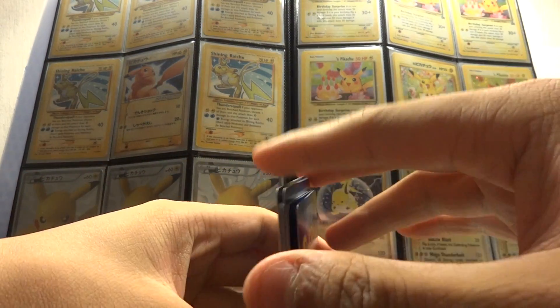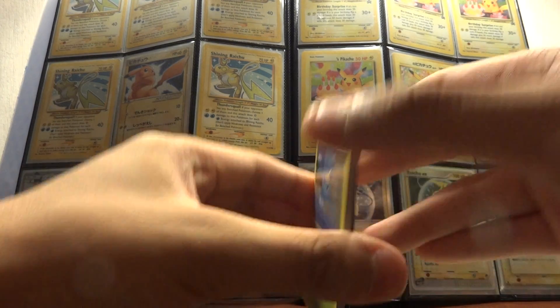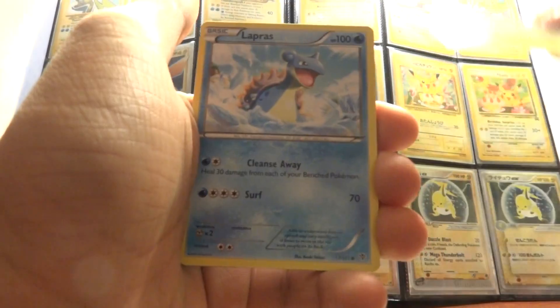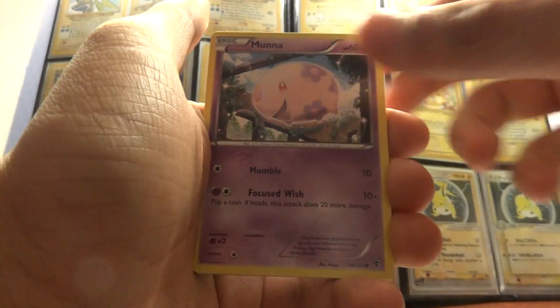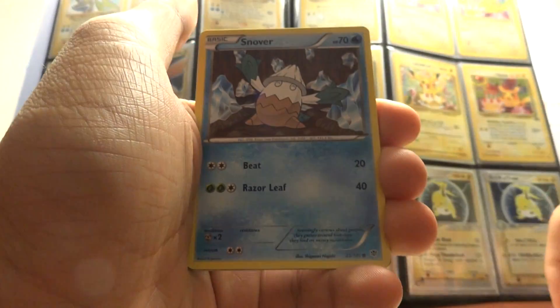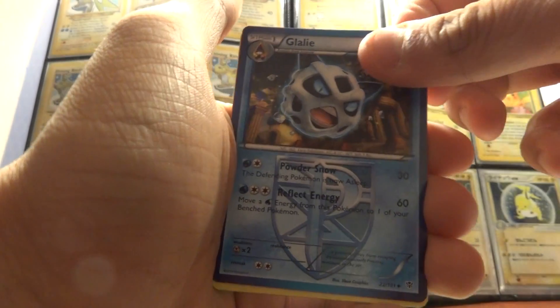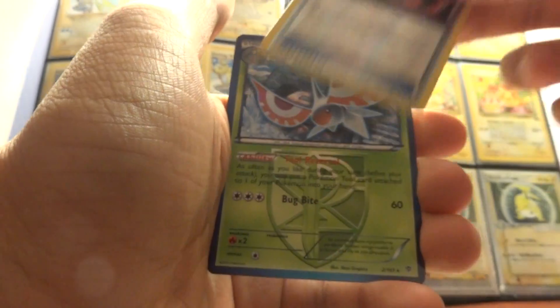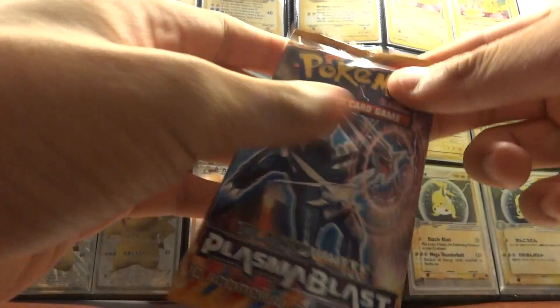Mesprit, Uxie, and Azelf — I'm not sure if they're good though. Next pack: Surskit, Lapras, Munna, Solosis, Snover, Glalie, Karrablast, Meinshao, a Genesect Reverse, and a Masquerain. So final three packs — hopefully something good, maybe an Ultra Rare.